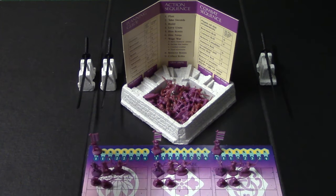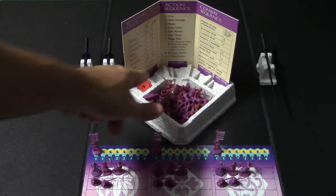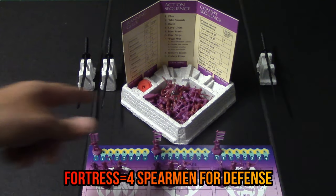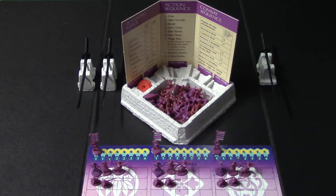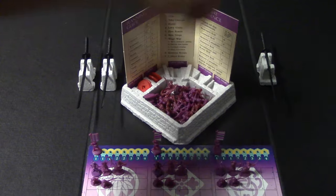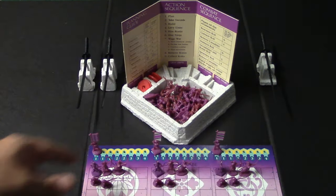If there's a tie, the tied players figure out who gets what order; if they can't agree, they draw from the swords. Anybody who did not place any koku draws from the remaining swords. Let's say I decide to place two koku there as my bid. Next up is the build slot — this allows you to build either a fortress or a base. You can only buy one, and they cost two koku each.